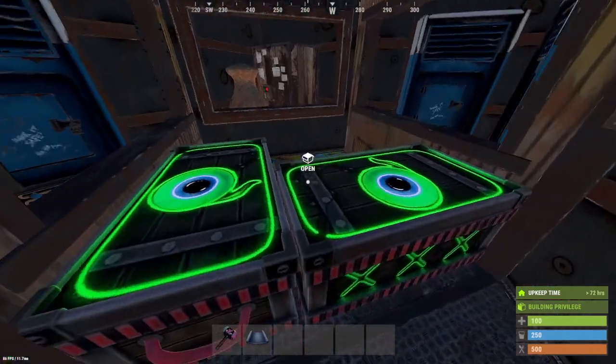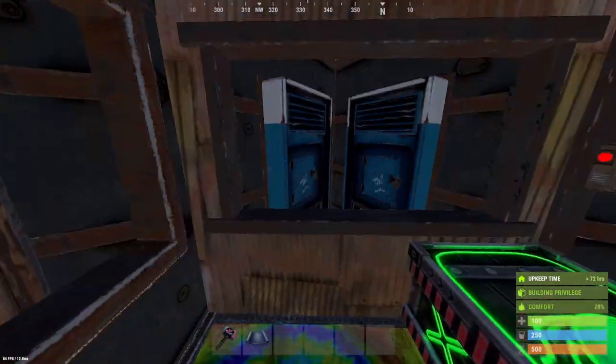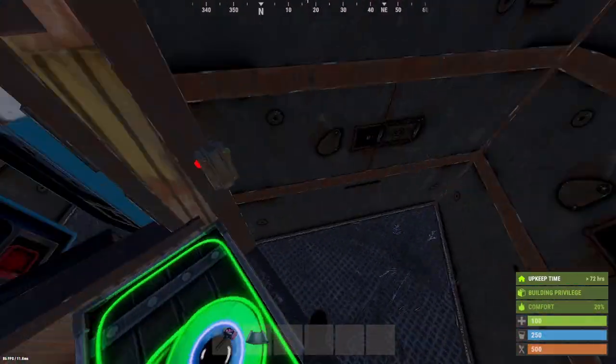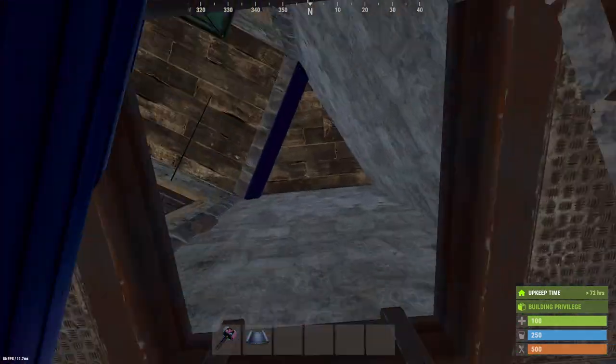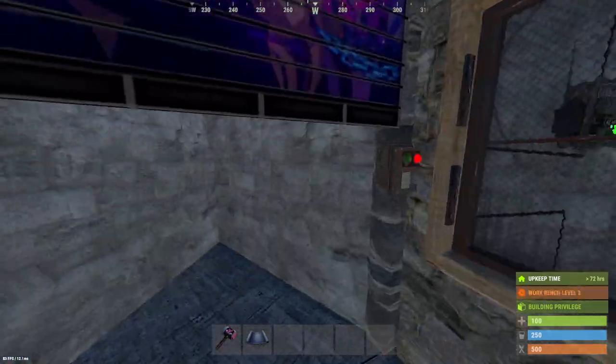You have main loot: two sleeping bags for you and your duo partner, a furnace, TC, four vending machines, two boxes. You can fit more furnaces here as well if you want. Going back up, you can make this all sheet metal as well.